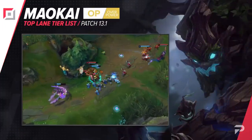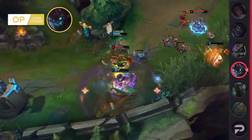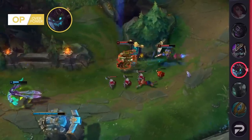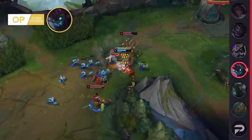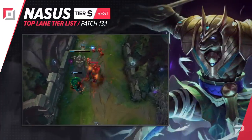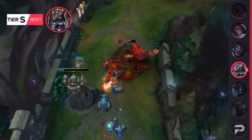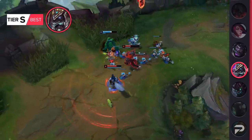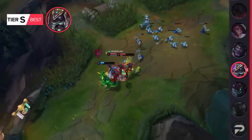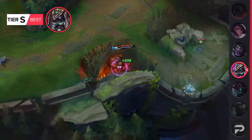Maokai is going to be getting a huge indirect buff this patch. He's already doing super well with Jak'Sho, so the buff it's getting will be huge to his teamfighting power. On top of that, three of the most popular champions in the role are being nerfed. We think he's going to be one of the stronger picks, while also being very easy to execute, so we'll be moving him up to the OP tier. Nasus has been performing just a bit under the rest of the OP tier champions, so we'll be moving him down to the S tier. His upper ceiling for carrying is still super high if played well, but he's just not quite as consistent as the higher ranked picks. That said, he's still definitely one of the stronger top laners, and if you've mastered him to the point of very reliably surviving the early game, you can carry most games.